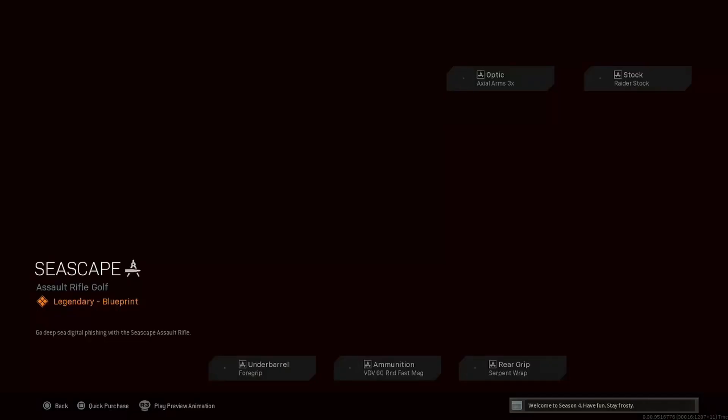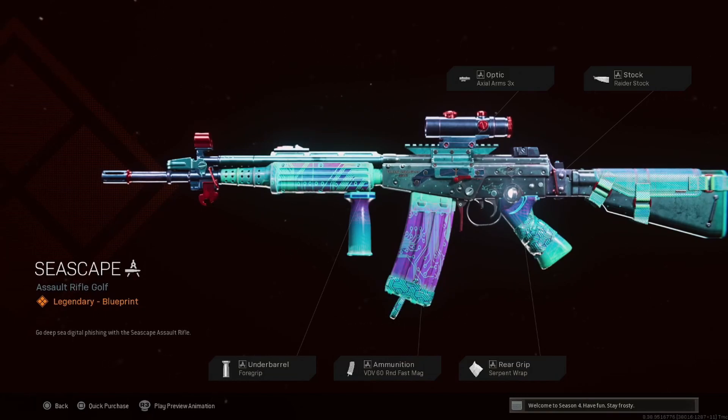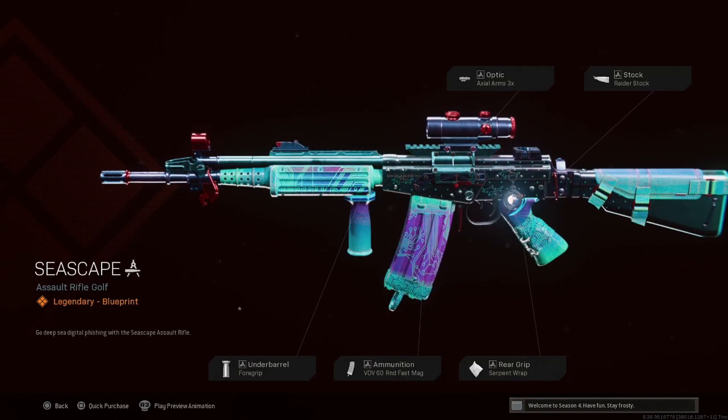We have Seascape here — I thought it was for the Krig but this is actually gonna be for the Pharah, excuse me on that. We have the four grip, 60-round fast mag, the serpent wrap, the axle three times, and the raider stock. I actually really like this one, the colors are really cool.